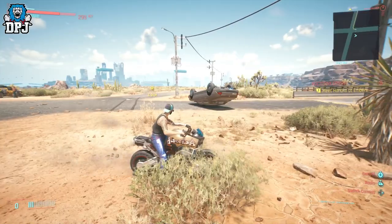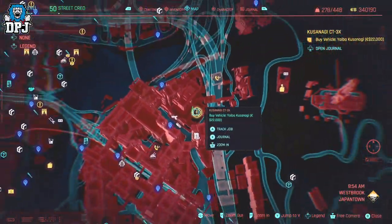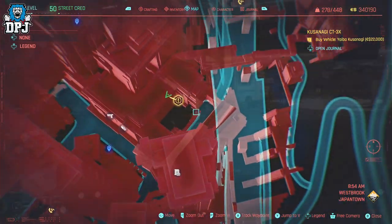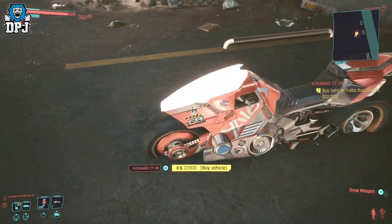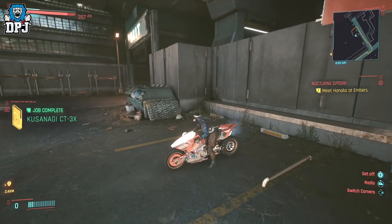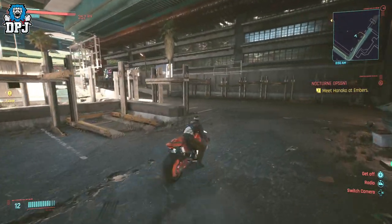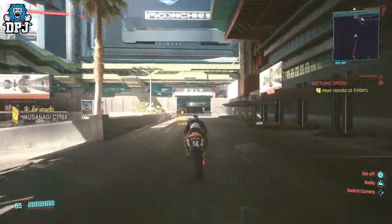And lastly we have the Yeba Kasunagi CT-3X. This bike is actually one of the first that becomes available to you, as it only requires a street cred level of 12 and your presence known in Westbrook. Come to the position shown on the map and get this bike for just 22k eddies — super cheap. In my opinion, this is the best of the bunch. It's the most powerful at 183bhp, and although it's the heaviest, it's without doubt the best to look at and the most unique.